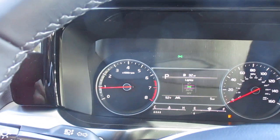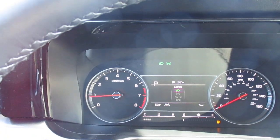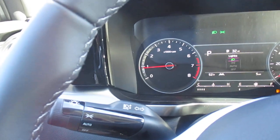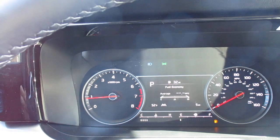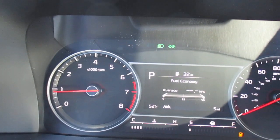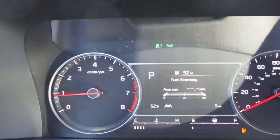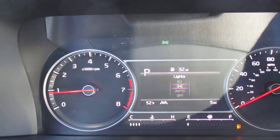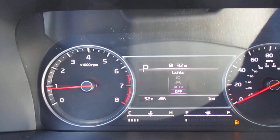Turning our stalk forward, that activates our parking lights, and once more turns on our low beams. Press the stalk forward and that turns on our brights. Pull the stalk away from us and that goes back to our low beams. Then parking lights, back to auto, and headlights off.